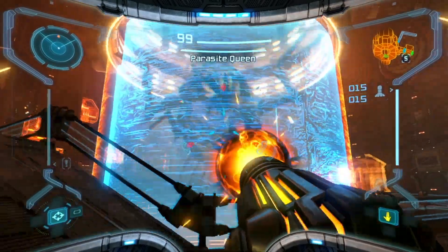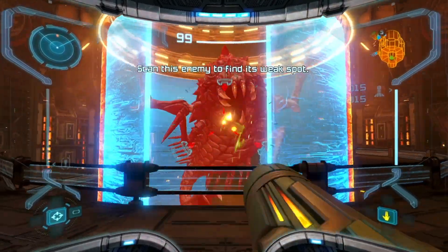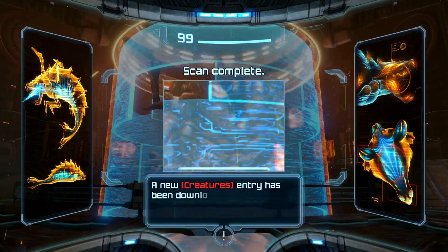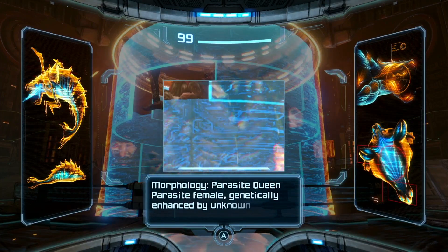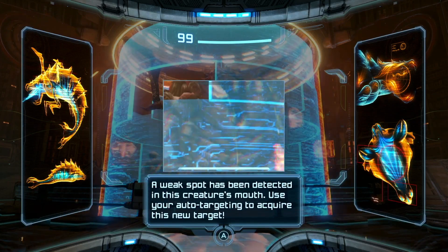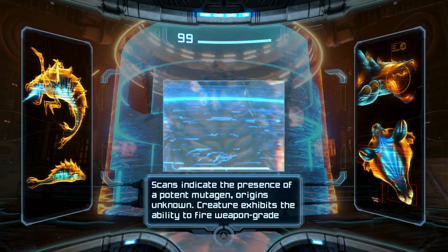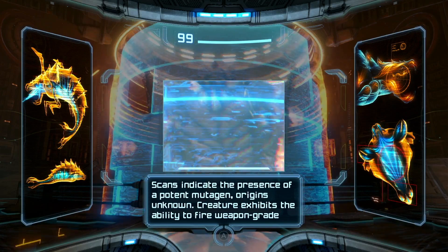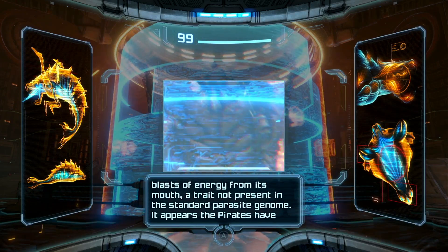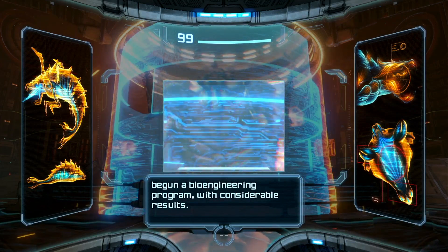I'm assuming I can't shoot through the blue. Parasite Queen — where are its weak points? Parasitic female jackly enhanced by unknown means. Weak spots have been detected in the creature's mouth. Use auto-targeting to acquire this new target. Scans indicate the presence of a potent mutagen, origins unknown. Creature exhibits the ability to fire weapon-grade blasts of energy from its mouth.